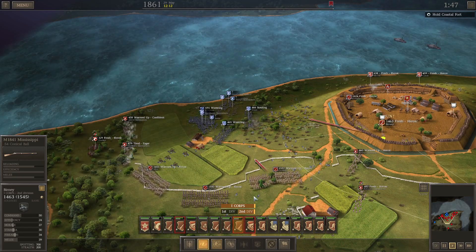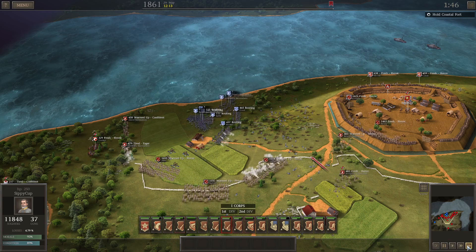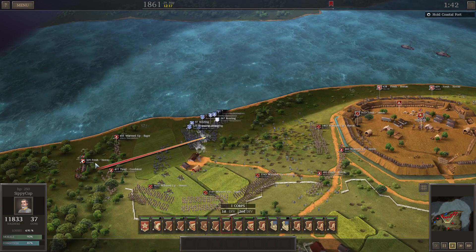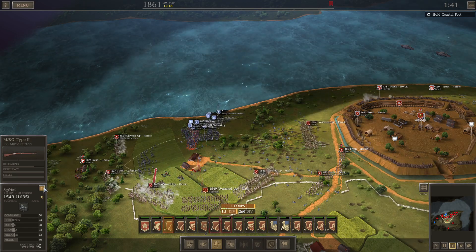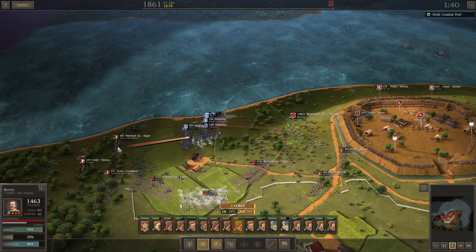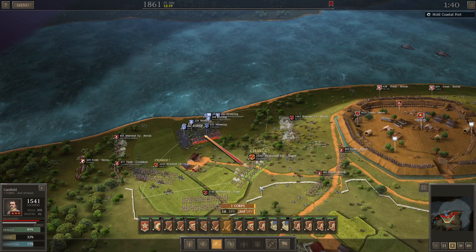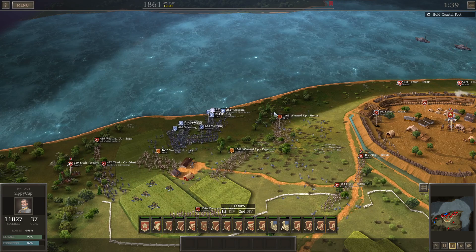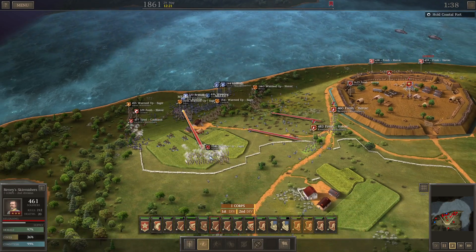We'll call Bernie off the ramparts and rush him down — try to get these skirmishers up. I've got him in a pretty good pile now. With everybody routing and wavering like that, we may be able to capture the lot of them if we charge all at one time, which is really what I'm hoping for. I want to get good capture numbers early on.